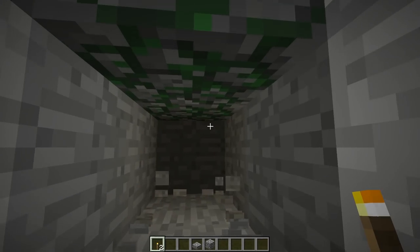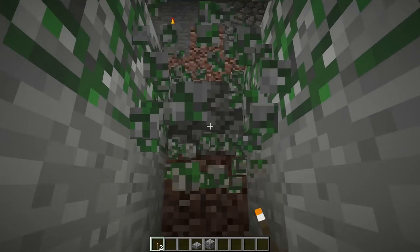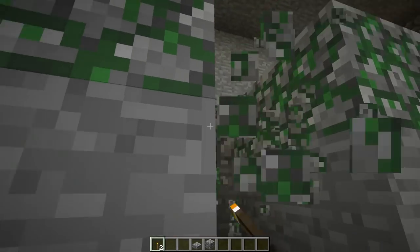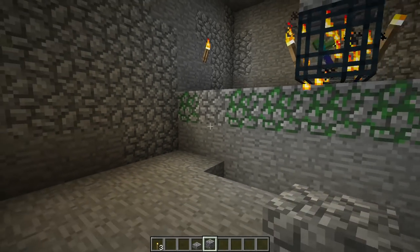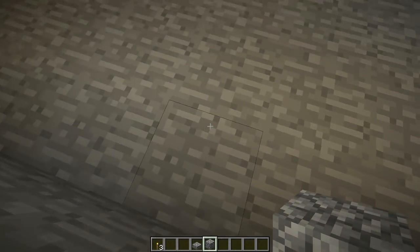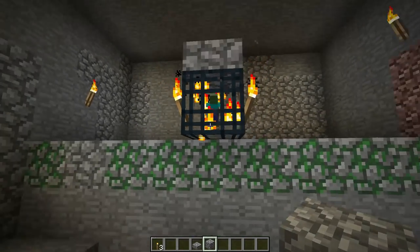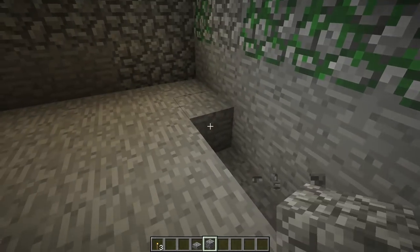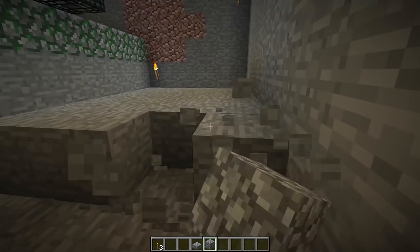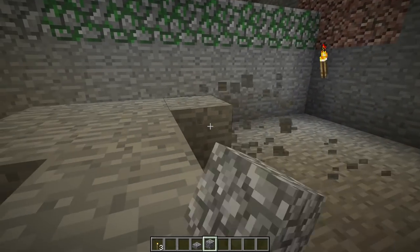Now dig three down throughout the whole room, and stay aware of how dark it gets near the bottom — throw torches on the wall. You don't necessarily need to dig three down; two down works, but the problem is mobs can float and get stuck near the spawner, which slows your rates down ever so slightly. That's why I recommend digging three down.